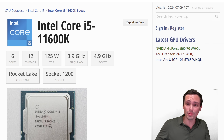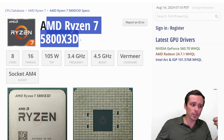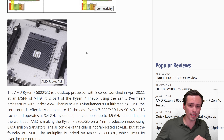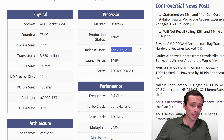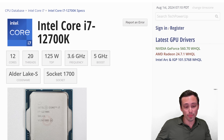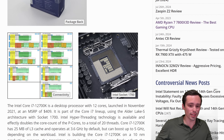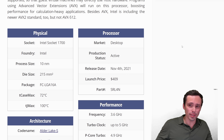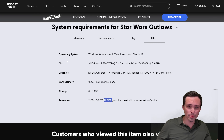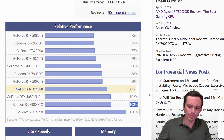The 5800X3D gets you the 3D V-Cache for AMD's AM4 platform's ultimate gaming performance, giving performance similar to some non-X3D 7000 series chips from AMD. It released in April 2022. The i7-12700K from Intel moves up to a 12-core 20-thread part — though only about 8 are performance cores relevant for gaming — released in 2021. I'll link the relative performance chart in the video description so you can figure out where your GPU falls.